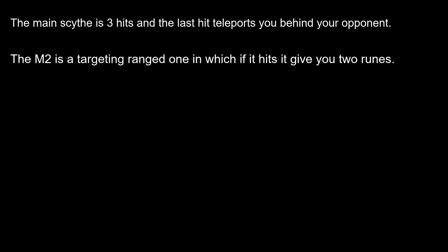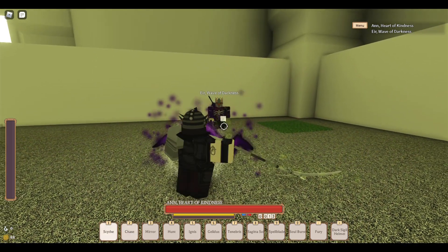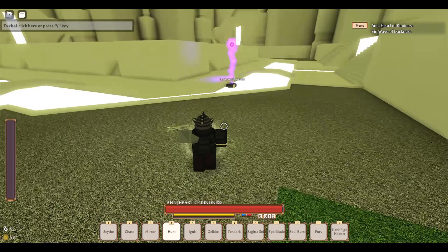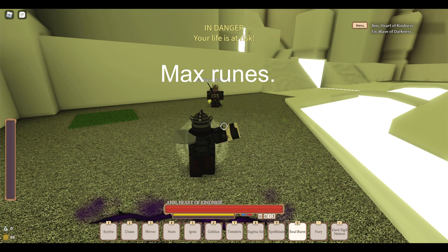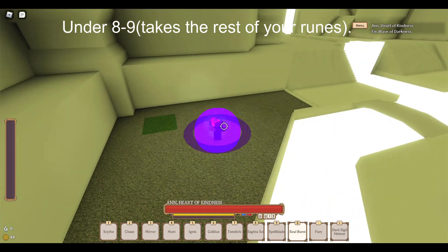Without further ado, let's get started with the moves. I will be counting from the lowest amount of runes to the highest, so we will be starting with Mirror. For the cost of one rune, you can open a mirror that everyone can walk through, even mobs. Chase: for the cost of two runes, you bring whoever is close to you in front of you — this works on mobs too, so be careful that you actually hit the right person. Hunt: for the cost of three runes, you send out homing orbs at anyone around you; the orbs deal high damage. Soulburst: I've been told by multiple people the rune count it takes, so I'm just going to say eight to nine runes. For the cost of eight to nine runes, you cause a big explosion around you that puts people on fire and disarms them. The damage and radius entirely depend on how many runes you have.